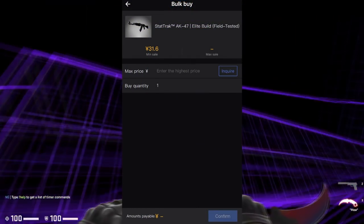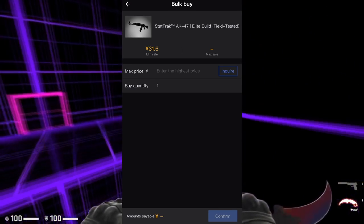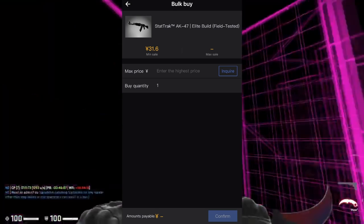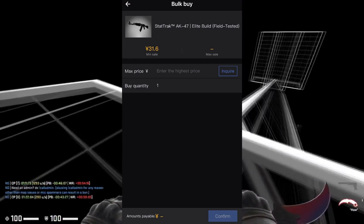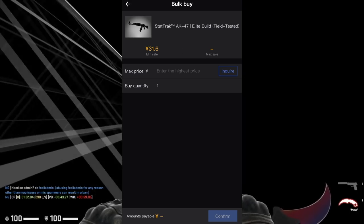Bulk buying is different from placing buy orders on the website. Bulk buying lets you buy items that are already listed — you don't have to place a buy order. On the app, you put in the quantity you want and can buy however many of those listed items you want to fulfill. Once those orders fulfill and you get the items, you send the currency, and that's simply how a bulk buy works.